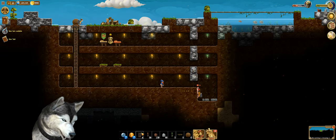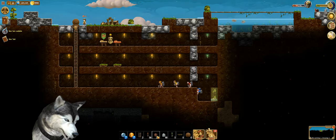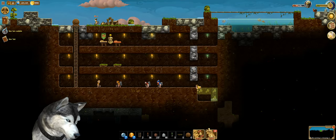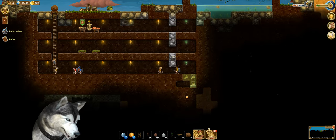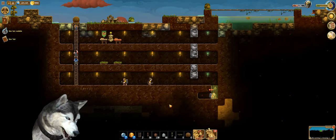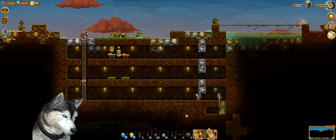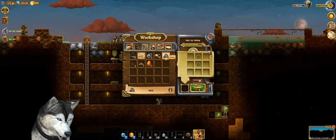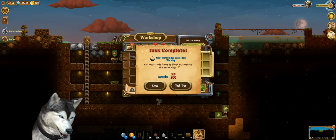I guess we could make another ladder over here. I will put some dirt there so they can climb down the ladder, because we are gonna dig even deeper. Looks like there is some kind of lair here — maybe there will be an enemy, like a mid-boss or something. Now we should have enough iron to craft more nails. Complete! Basic iron working.